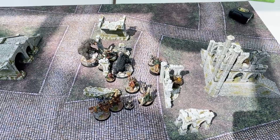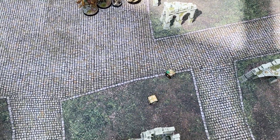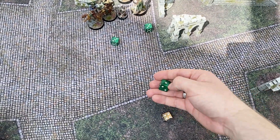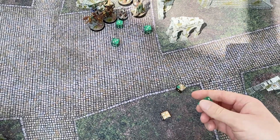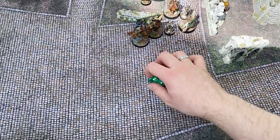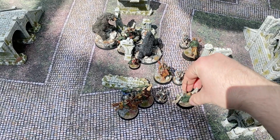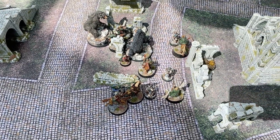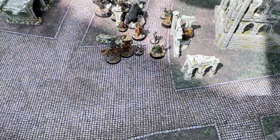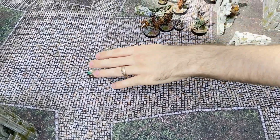Theoden didn't charge so he gets two attacks. Sebastian sets the bar — a four. Theoden gets a three, so currently winning. Theoden's mate — banner for Theoden, but he gets a 5. So Theoden loses. No might to be spent. Theoden backs away. I think the move is to try and get rid of this rider first — needing a four, no.